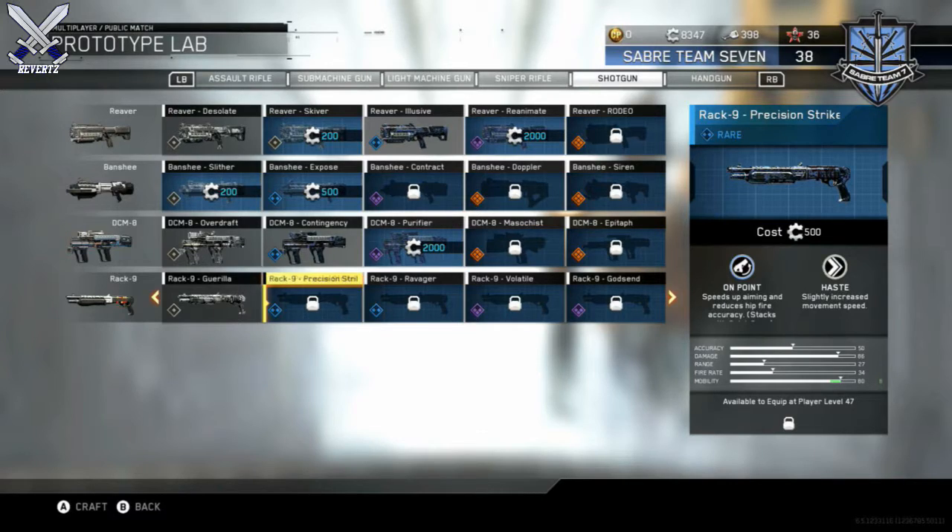In total there are 12 new weapon variants, and all of them are craftable with salvage. There aren't any new Quartermaster collection weapons, so that's really good to hear. Getting straight into this here,